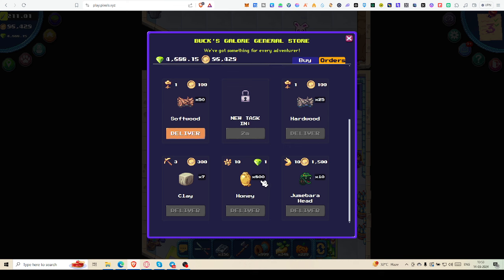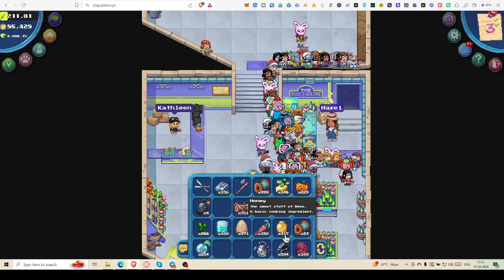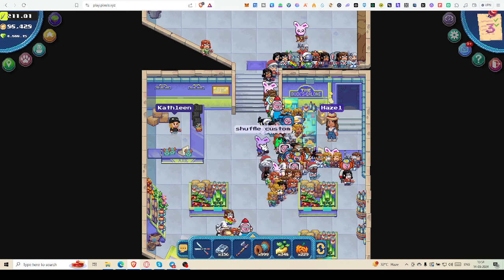Now, honey — they are asking 800 honey for one Pixel token. I am only having 317 honey, so basically to get 800 honey you need four or five apiaries.